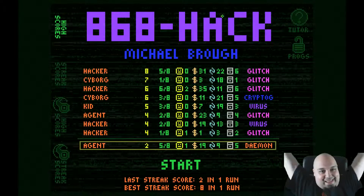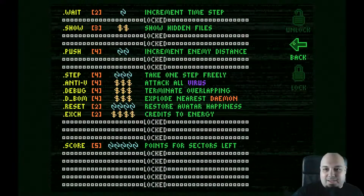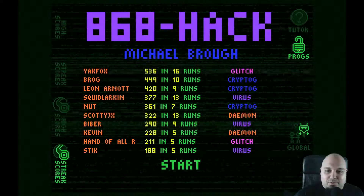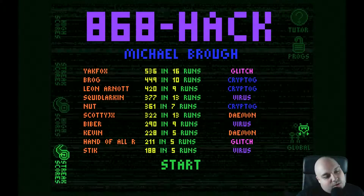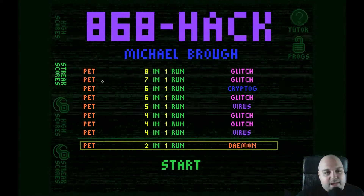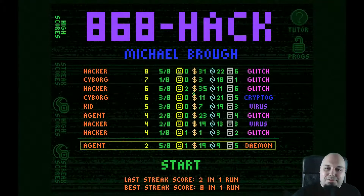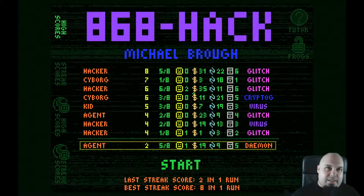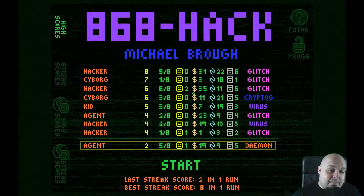This is 868-Hack, a small and cute puzzle game with cute mechanics. I like the program system, and I'm really curious what's going to happen when I finally finish that sector. There are leaderboards, high scores, strict scores — and this is me: eight in one run, which is kind of the best thing I ever did, so I'm not really that good. Anyway, thank you for watching this video. Hopefully this was an interesting game for you. I think the price is about 5 euros, so try it out. It's also available on iPad. See you soon, goodbye.